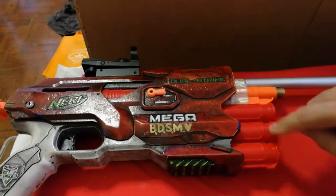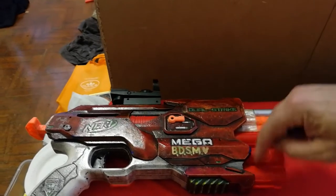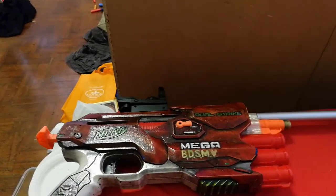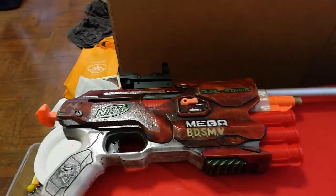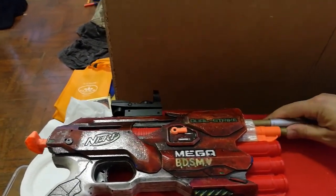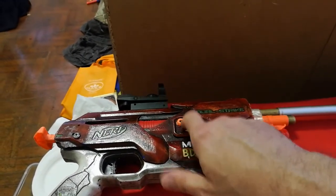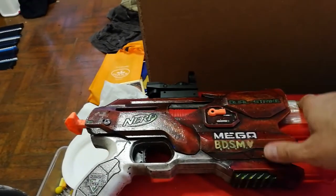Especially when you cut down the Megas to slugs — you shorten the peg in here or take it out entirely. And they do really well with the Busby Aramax XLs. They hit with just a thud you would not believe. What OC Nerf is doing, it looks like he's making a sliding barrel system that goes into the top ball valve right here.